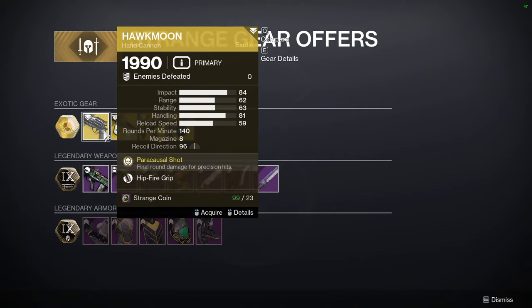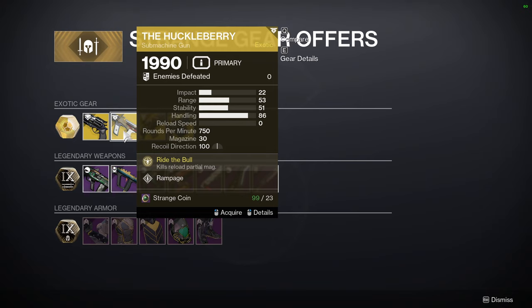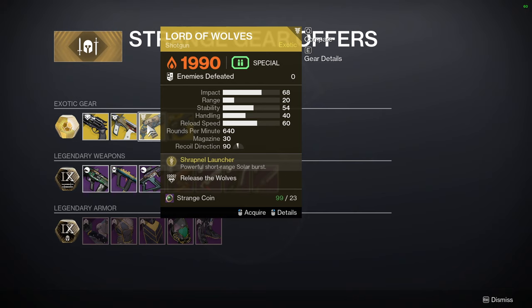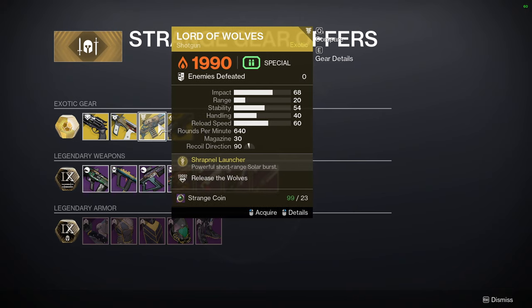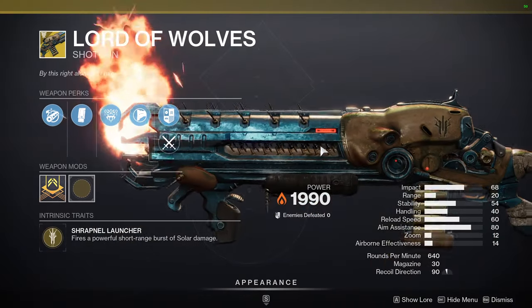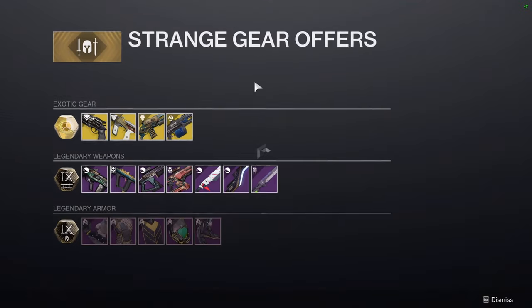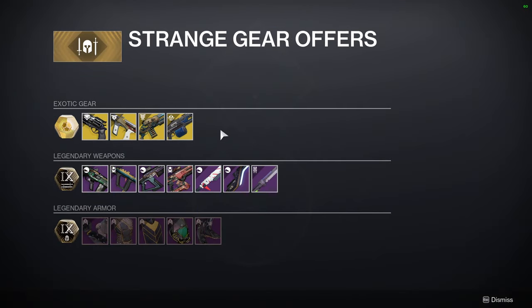For the other stuff we're looking at Hawkmoon with Hip Fire Grip, Huckleberry — which is a really fun weapon and I think it still retains the old Rampage numbers if I remember correctly — Lord of Wolves, which man, I can't even tell you how many times this gun was broken. I still have footage from that era of just destroying people with it because it was just busted. And then Thunderlord for the weapons.